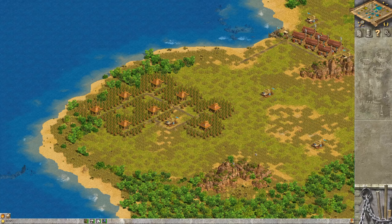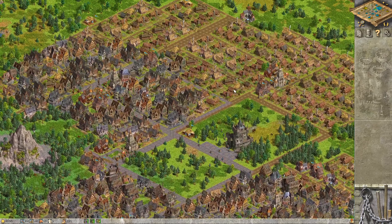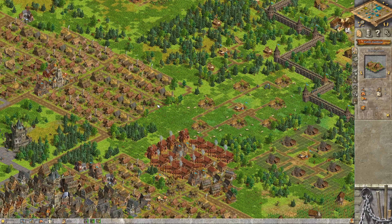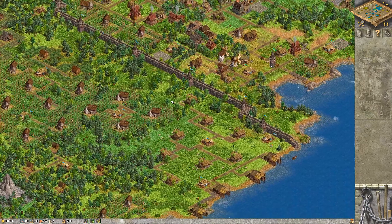A conflagration is devouring your city - yes, always the fire. Yet my buildings still stand, most of them anyway. We got a few down in this district - but they have access so that should be fine. Archers are in place.